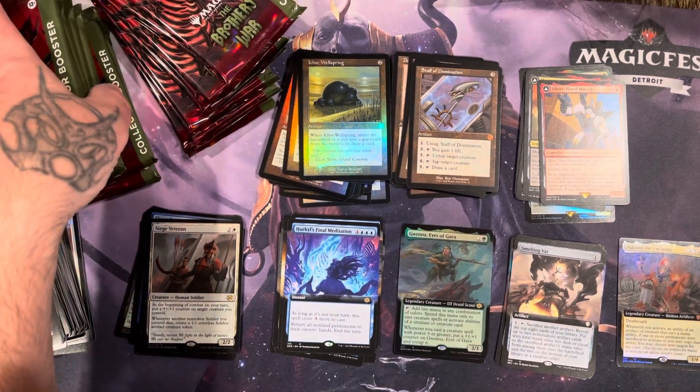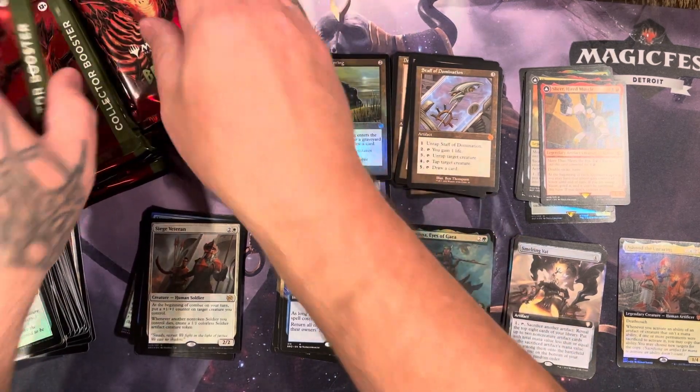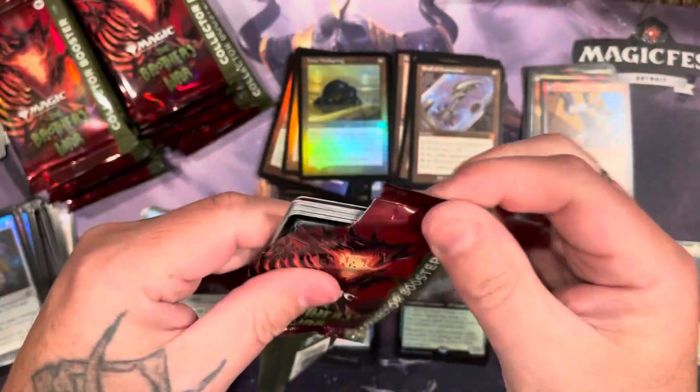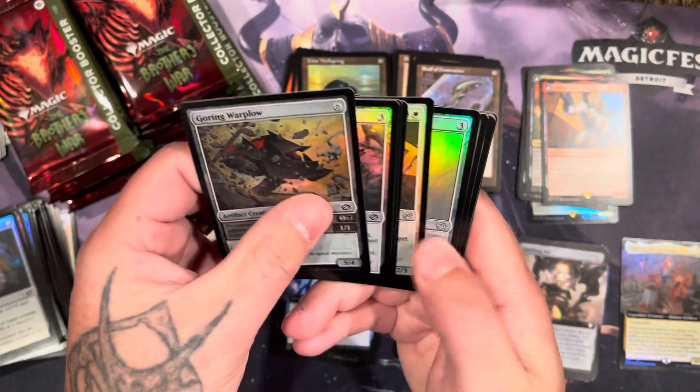We got two packs left — two, three, four, five, six, seven, eight — nope, two packs on each side, so we got four packs left. We haven't seen one shattered glass yet. Normally there's at least one, sometimes two in a box.